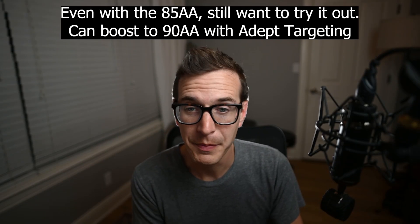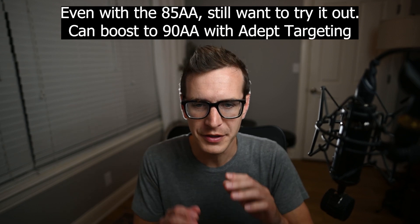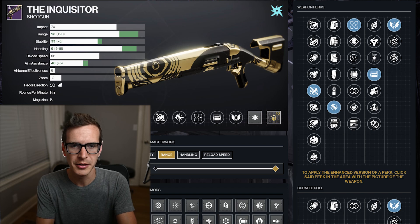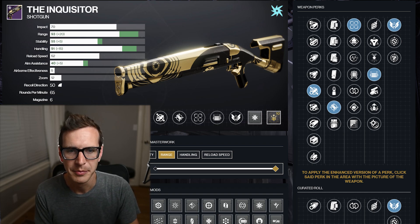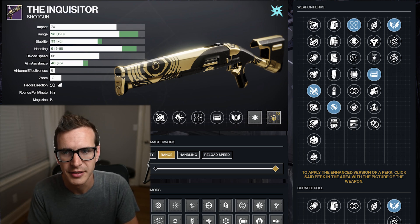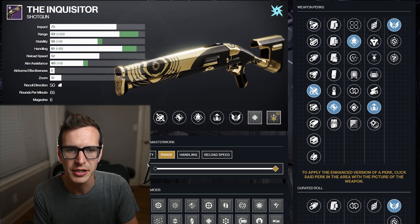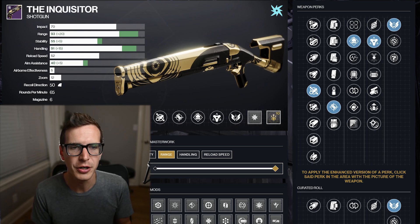With a targeting mod adding 40, that's 50 extra aim assist on top of base, bringing you to 90 — and with just one helmet targeting mod you're at 100 aim assist on a slug precision shotgun. So you could have 100 range, 100 handling, and 100 aim assist on a slug shotgun. That's pretty crazy — I want to try that out. My favorite build is this mini Chaperone with potentially 100 aim assist, 100 range, 100 handling. Or your one-hit-kill body shot wonder with Swashbuckler or Adrenaline Junkie, and you can throw on Demolitionist or Golden Tricorn if you want 10 seconds on your spree.